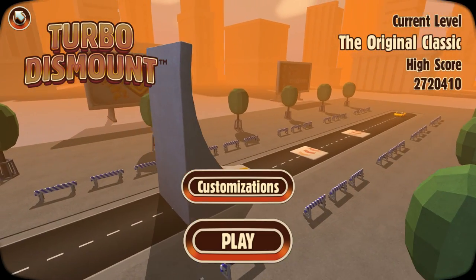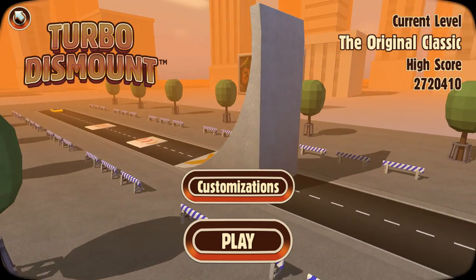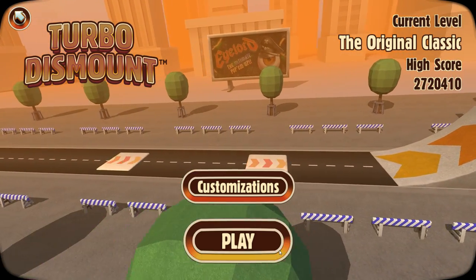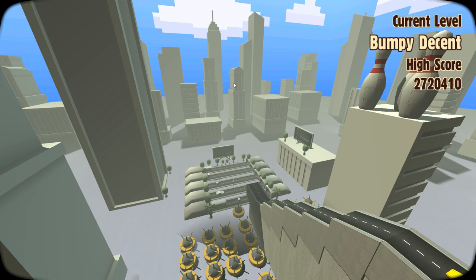Hello and welcome to the show. I'm here on Turbo Dismount to generally confuse physics some more and confuse myself by trying to pronounce complicated words. We've got some more Steam Workshop levels for you today, starting off with one called Bumpy Descent.